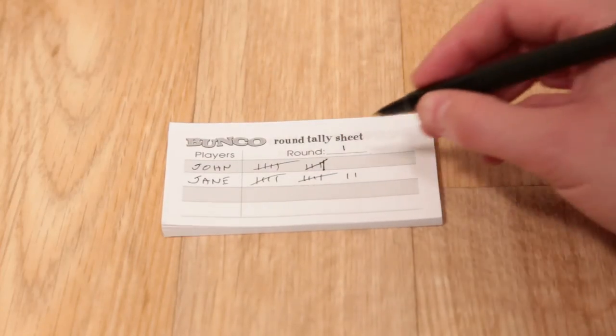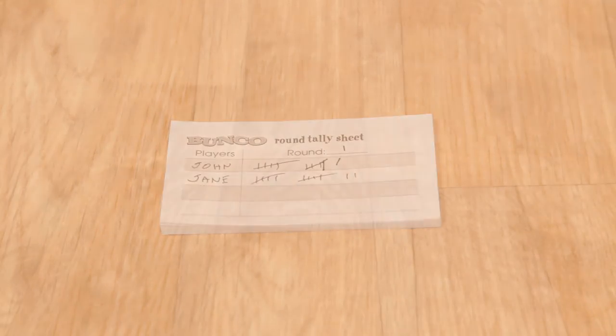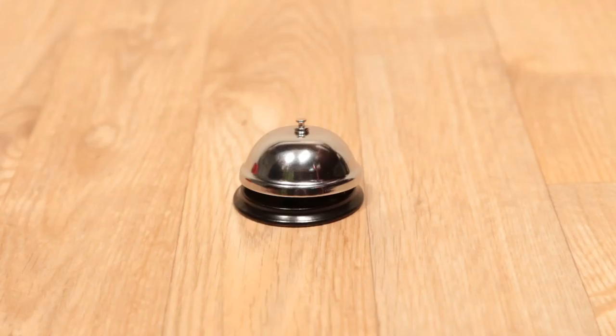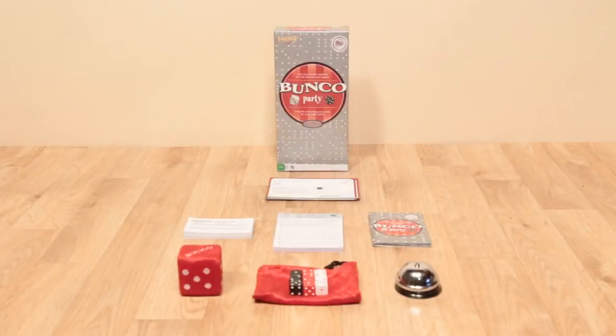If all three are the same number, the player earns five. If you're lucky enough to roll three of a kind and it matches the round number, yell Bunko! Congratulations — you just won 21 points and the round!